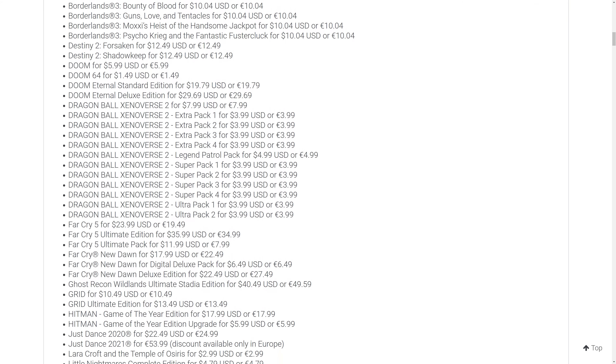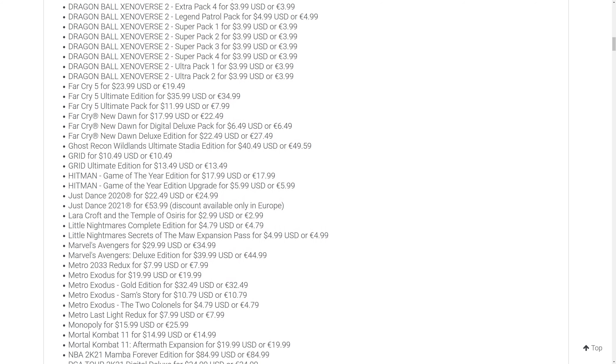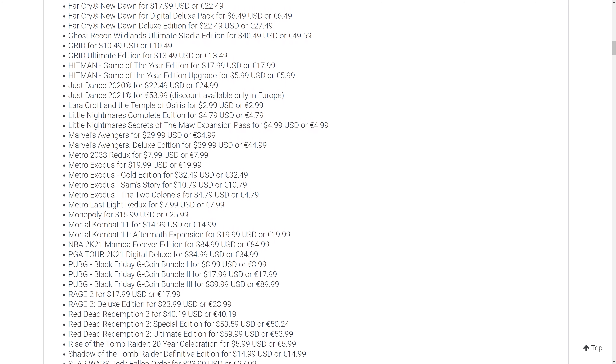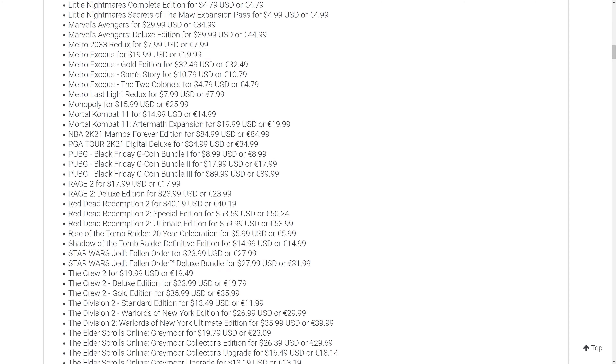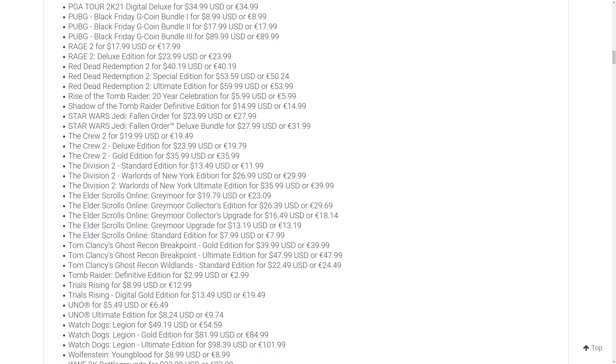As for my recommendations on what deals you should jump on, I highly recommend Doom Eternal Standard Edition for $19.79 US. It's by far one of the best games I've played all year, and it's an absolutely fantastic port on Stadia. This deal is currently available for everyone at that price, so I would highly recommend jumping on it if you're looking for a first person shooter.